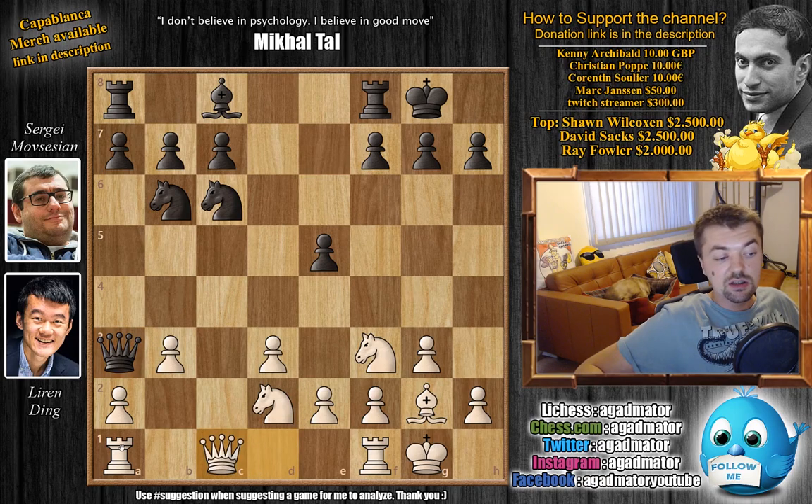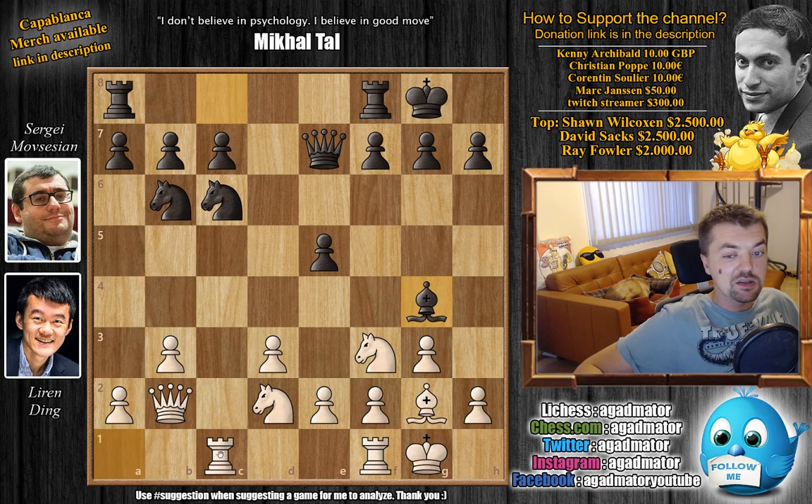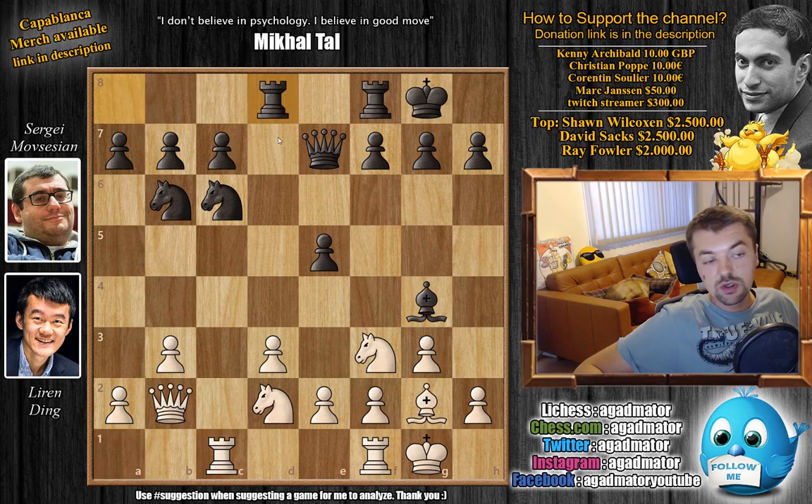Ding would very much enjoy trading queens here and grab hold of the semi-open c-file for his rooks. Movsesyan, of course, declines this trade with queen to e7, and now queen to b2, freeing up the c-file for the rooks. We have bishop to g4 by Movsesyan, and now rook a to c1. We have rook a to d8, putting a rook on a semi-open d-file. And now rook f to e1 — the knight can now move as the pawn is now nicely protected.